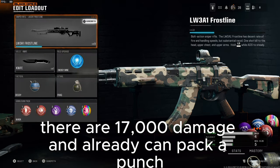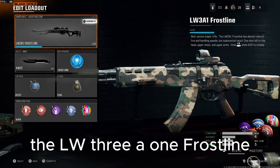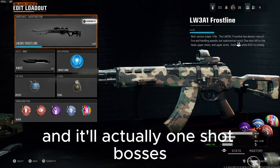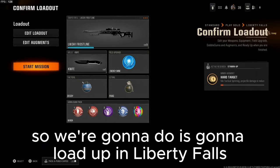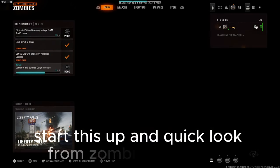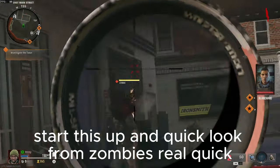Those are 17,000 damage and it can already pack a punch — the LW3A1 Frostline — and it'll actually one-shot bosses. So what we're gonna do is load up in Liberty Falls, Frostline, start this up. We're gonna quick skip from Zombies real quick.